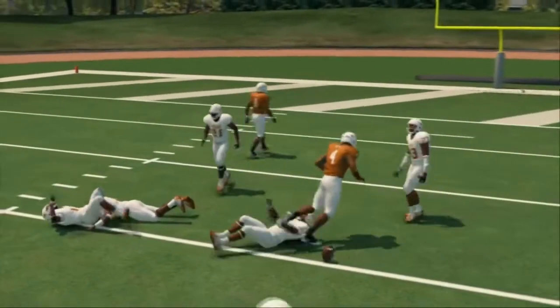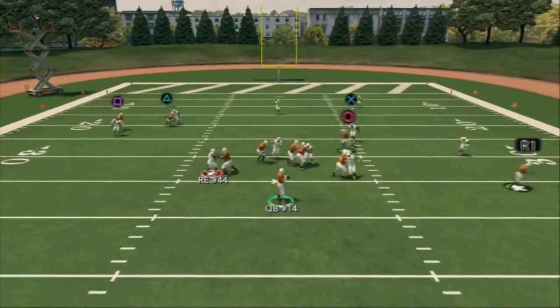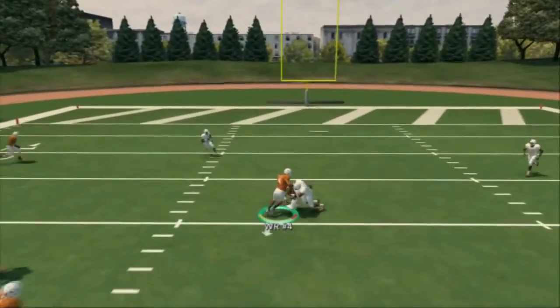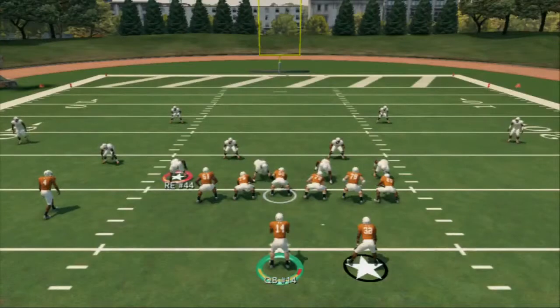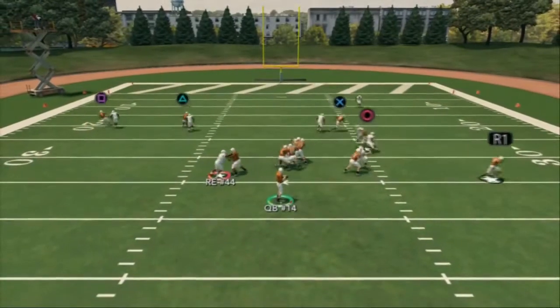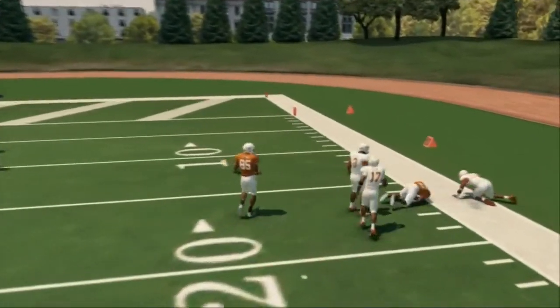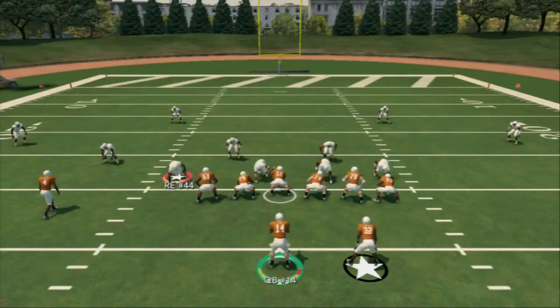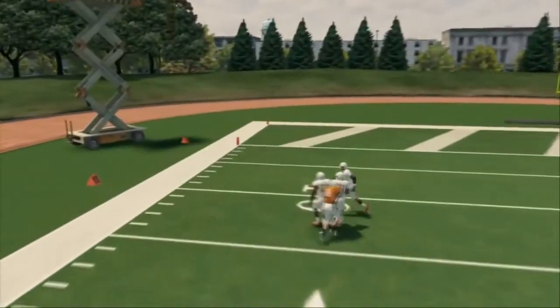Cover four usually gives up the drag. Cover three and cover two usually give up the in route. Against cover two, the in route will be wide open in the middle. The reads are as follows: look to the post corner first, and if they're not flowing out there immediately, throw it.